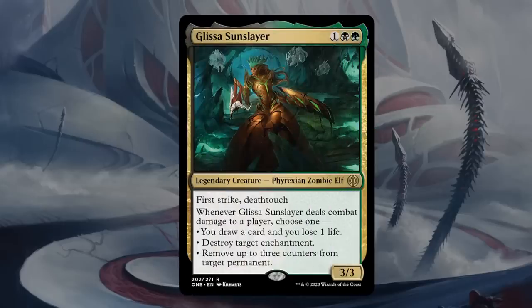Next is Glissa, Sun Slayer — our first black-green card — three mana for a 3/3 Phyrexian Zombie Elf with first strike and deathtouch. First strike and deathtouch makes it almost impossible for the opponent to attack past it unless they have evasive creatures, and if it's attacking, good luck taking it out by blocking — a complete nightmare on the battlefield. Whenever Glissa deals combat damage to a player, we either get to draw a card at the cost of one life, destroy an enchantment, or remove up to three counters from a target permanent — including oil counters the opponent may have, or loyalty counters from planeswalkers. Definitely a relevant ability and easily bomb status, despite being relatively small in size.